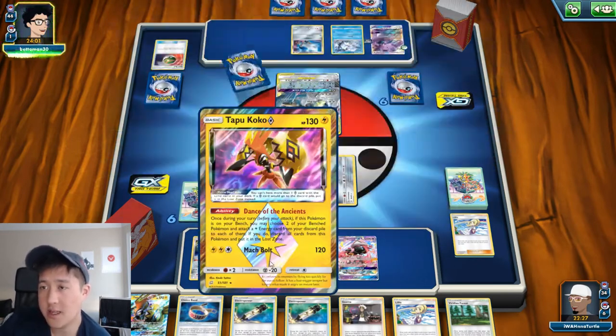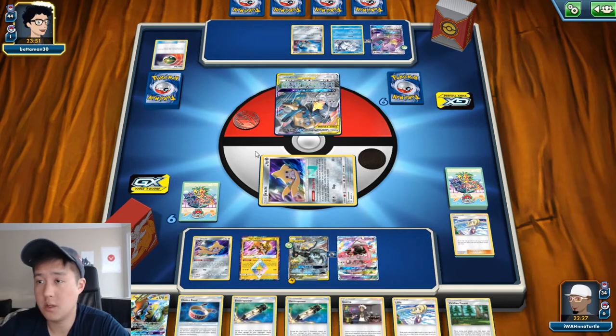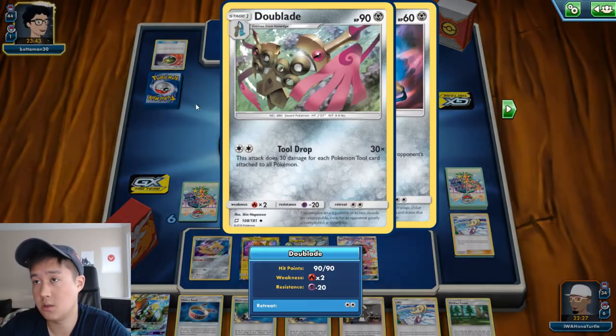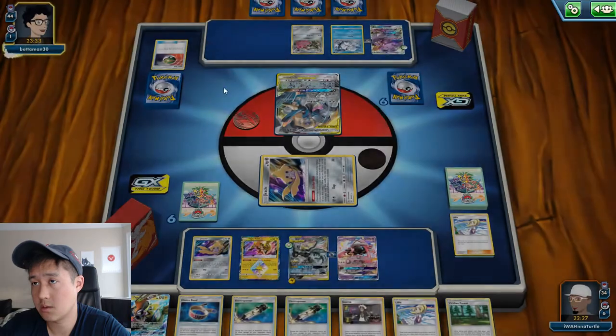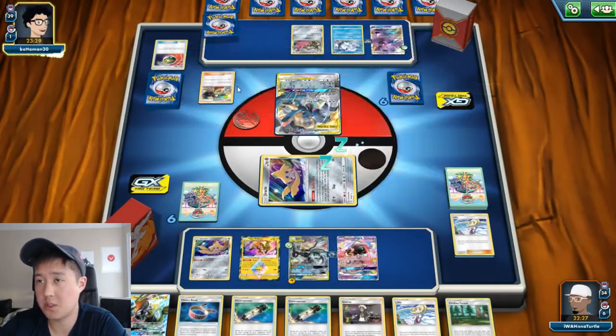I'm playing a little greedy, leaving the Koko on. Two electric powers — even if he uses full metal wall, we need to get to 290, which we can do. This is an interesting deck where they use tool drop and things like Genesect to have a bunch of tools.